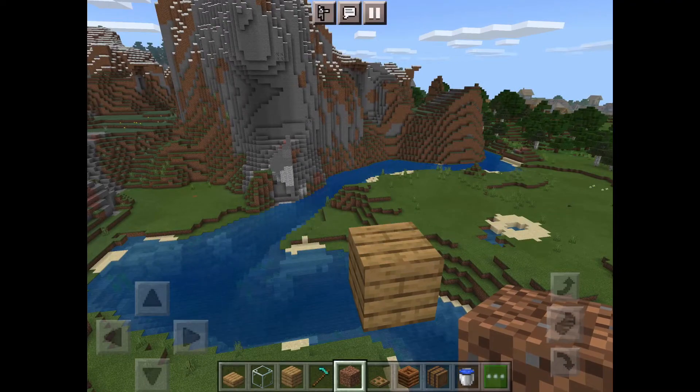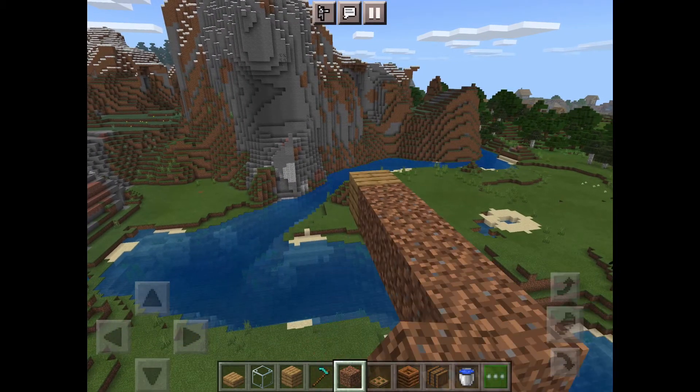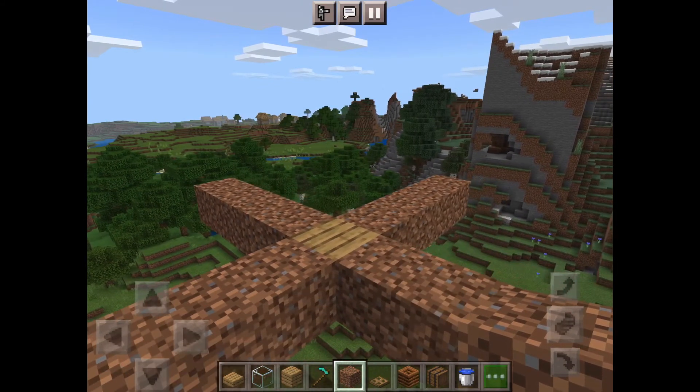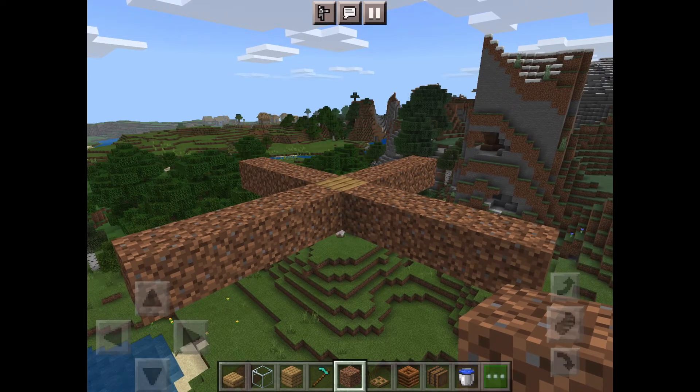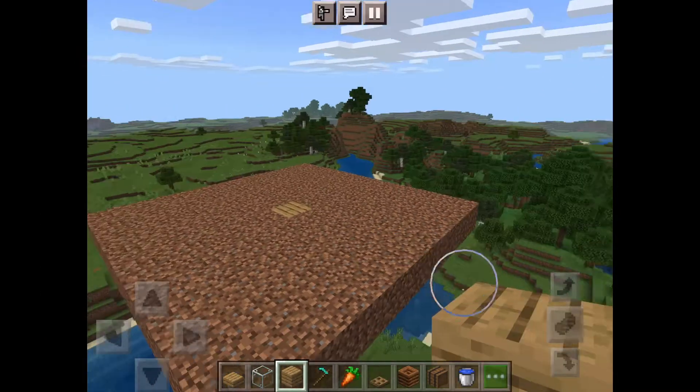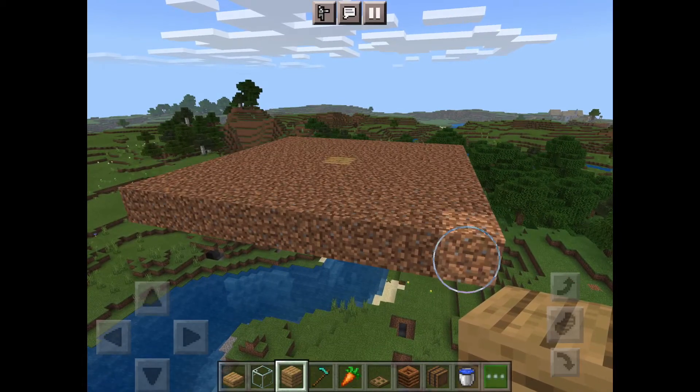To start, place one block in the middle and then go four blocks out in either direction with dirt. That block in the middle is where the water is going to go, but we'll do that later. Then fill the whole thing in with dirt.